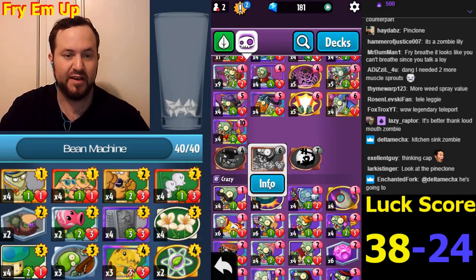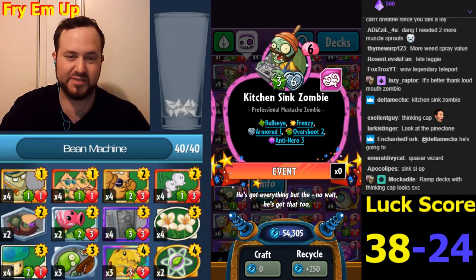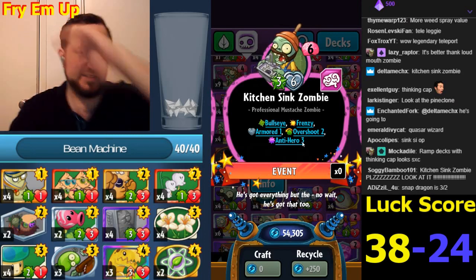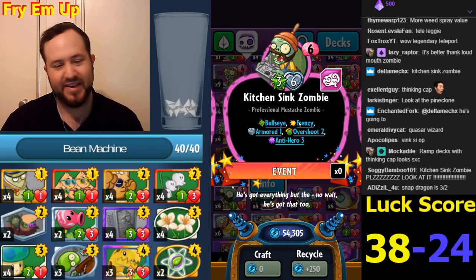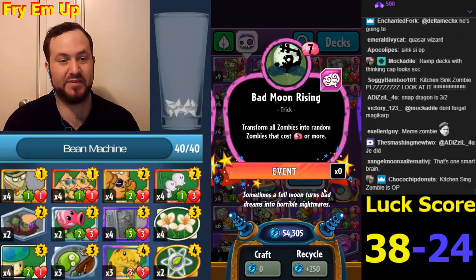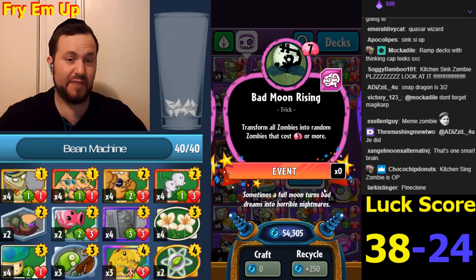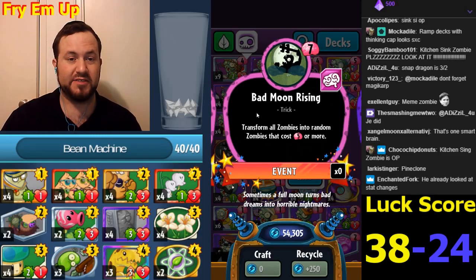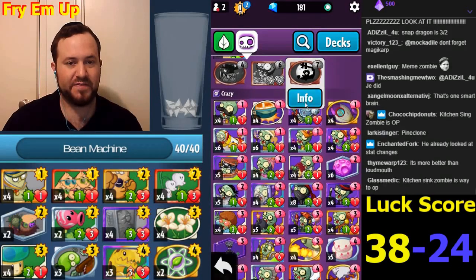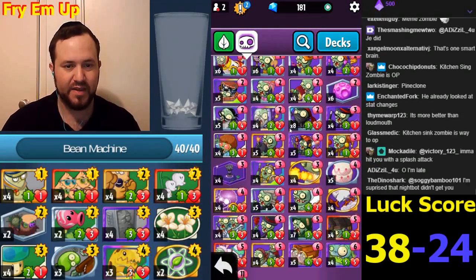Kitchen Sink Zombie has Bullseye and Frenzy if hitting face - it does six damage, has armor. It's like a chilling pot of a zombie. Also a new card that transforms all zombies into random zombies that cost five or more - I think ramp decks really need something like this. You put this with your Nebulas, ramp up sun, then slap this on the board when you have a bunch of stuff. This is going to be really good in zoo decks - it's like a mini Garg Feast that transforms your minions.